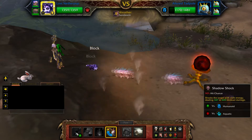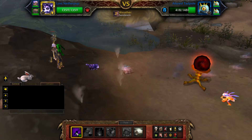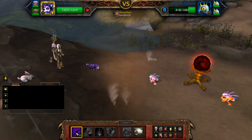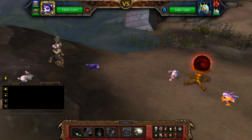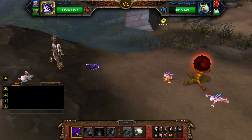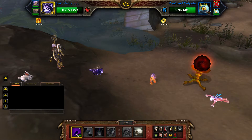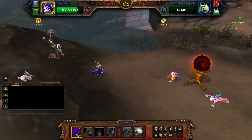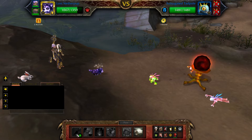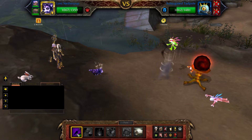Now just cast Shadowshock until the first tadpole is defeated. Once the Elude tadpole is defeated, the Confused tadpole will enter the battle — continue casting Shadowshock until it is also defeated. Once the Confused tadpole is defeated, the final tadpole enters; continue casting Shadowshock.